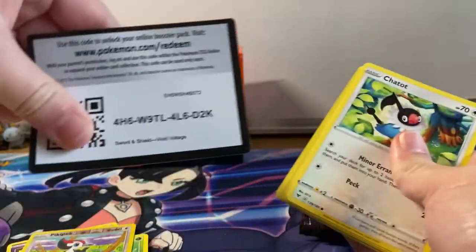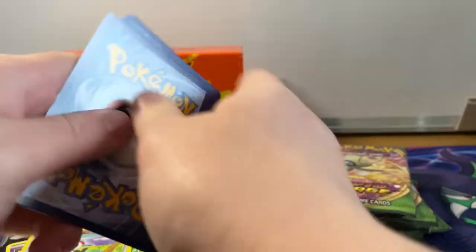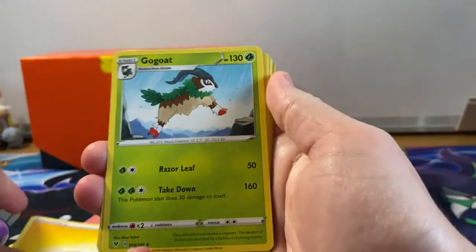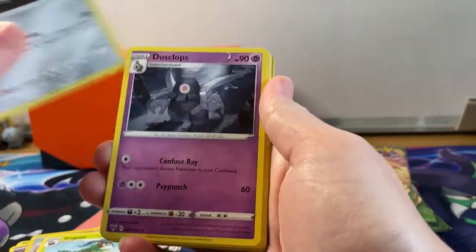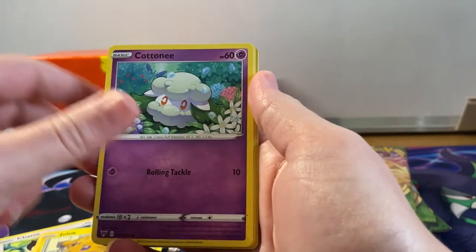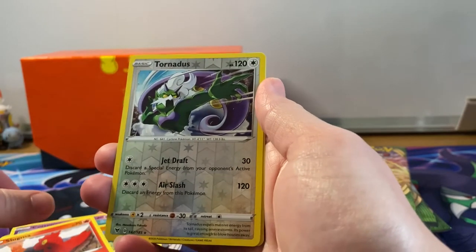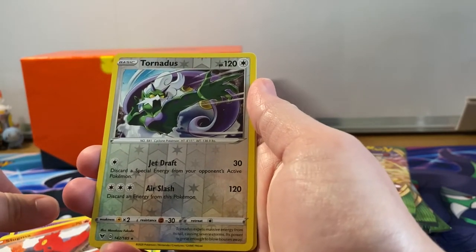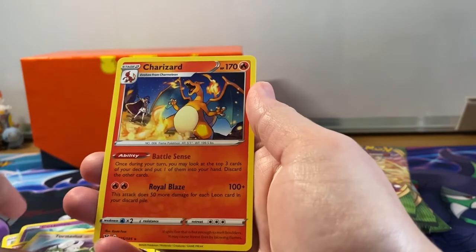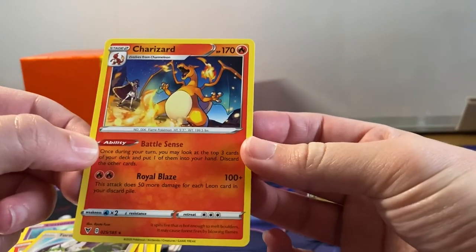This is the one part I love about new sets - the first few lots of booster packs you open, any holos, any ultras, even the commons - you need them all. I personally love it, seeing these nice new cool artworks. Reverse holographic rare Thundurus and a non-holographic regular rare Charizard.